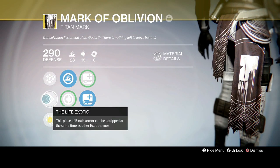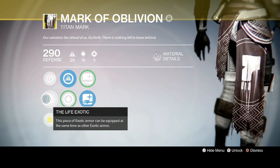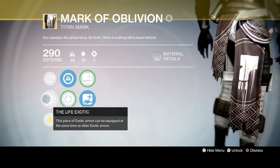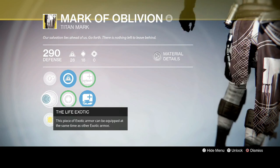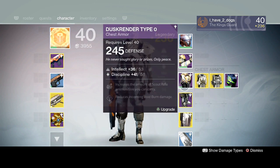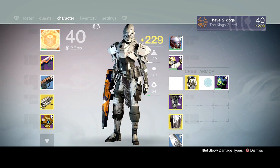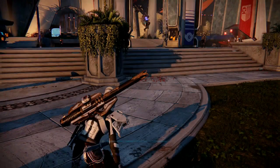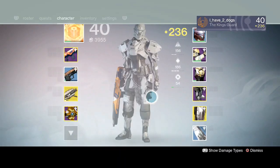The next one is the Life Exotic perk, where you can equip an exotic piece of armor at the same time as wearing this armor, which is pretty nice. It should happen for all faction armors — this isn't the only one. So if I wanted to equip the Armormeterium I could, but that's a year one version so I'm just going to keep my year two Legendary on.